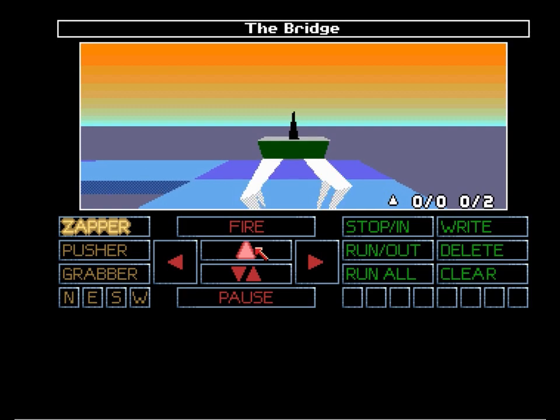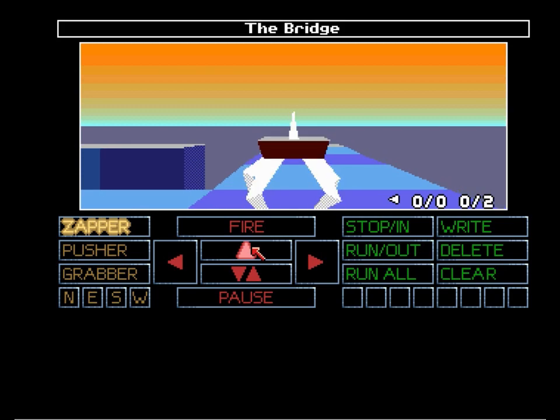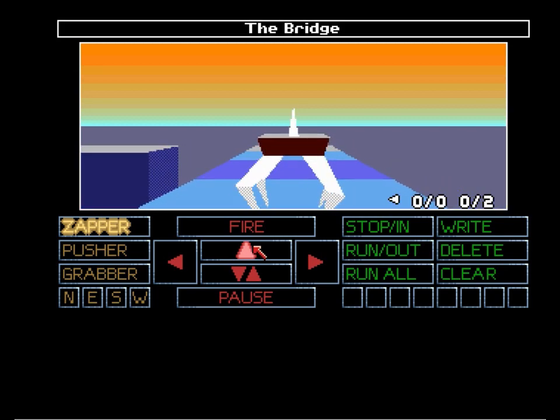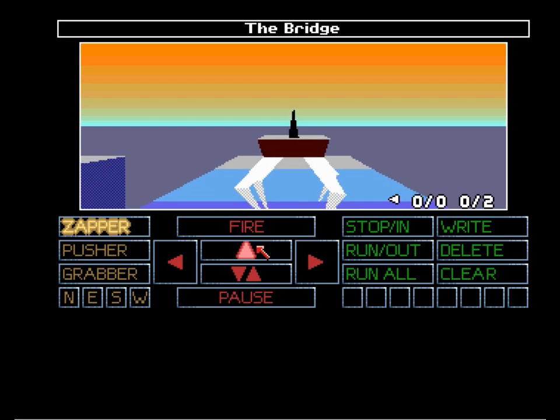The main thing to remember with the force up and force down is that they only move unoccupied lifts. So we are going to activate this one manually.